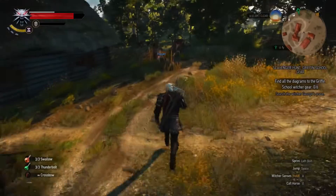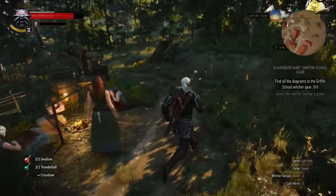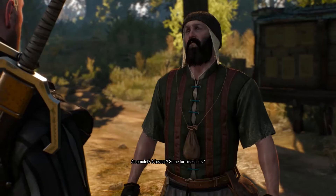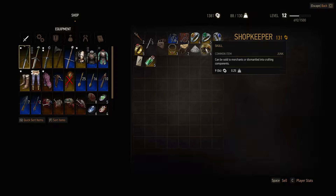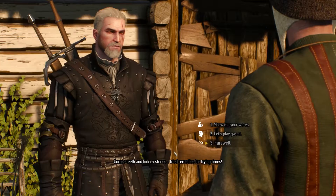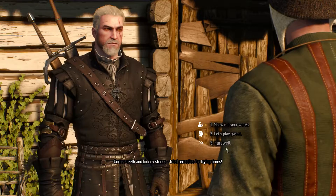Checking with a nearby merchant to see if he has any water for sale. He doesn't have water, but he has corpse teeth, kidney stones — 'tried remedies for trying times' — and some skulls, which we don't need. On to the new armor: this is the Nilfgaard Guardian armor and it looks a lot better than what we've been wearing. It's really cool looking, though a little concerning to be wearing Nilfgaard armor for obvious reasons. Let's get out of here.